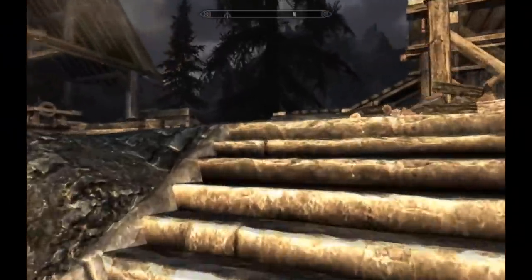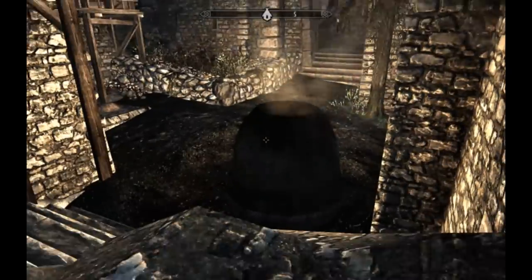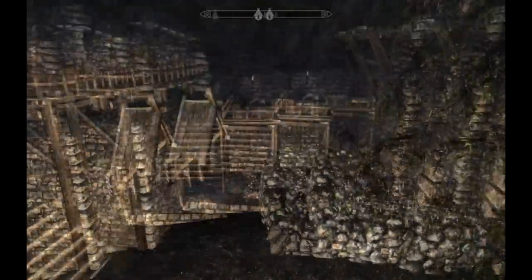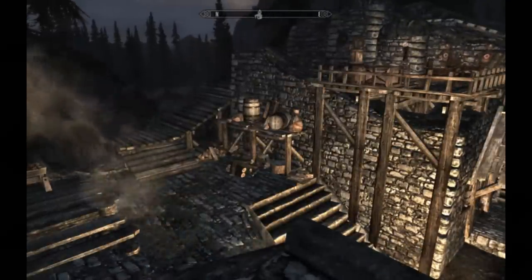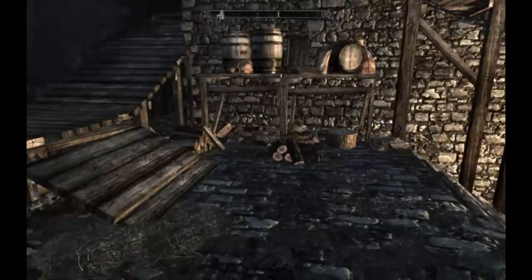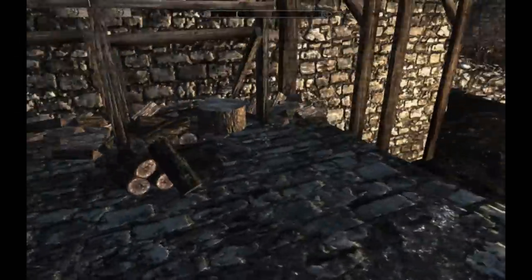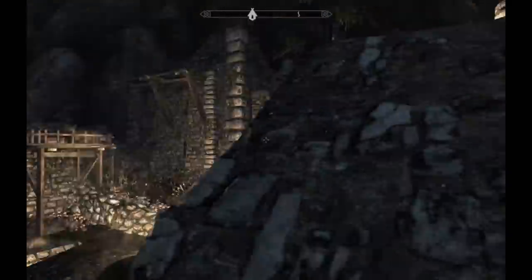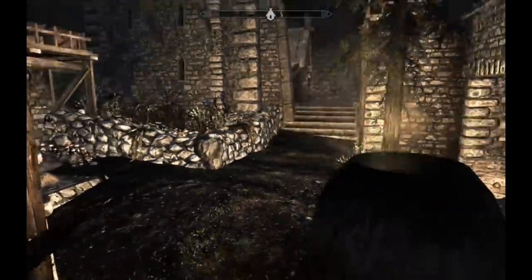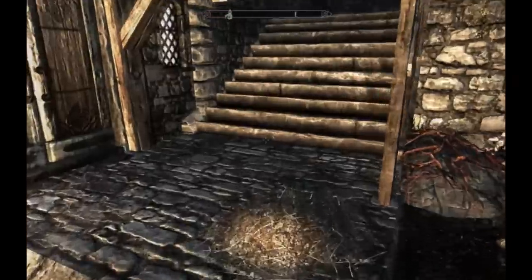This is a really awesome player home. First of all, it has all the smithing and alchemy stuff. It's got a smelter, which is really helpful, and it's got an enchanting table — really all the things that you need at a player home. It's just a lot more useful than your typical player home. It's kind of in ruins a bit, like the walls falling down over there, but overall it's a very nice place. It's got this alchemy garden right here that you can use all the ingredients at.